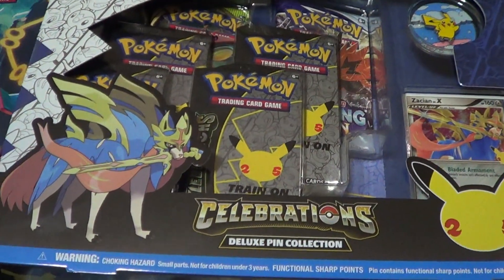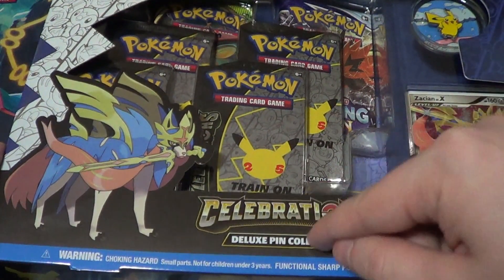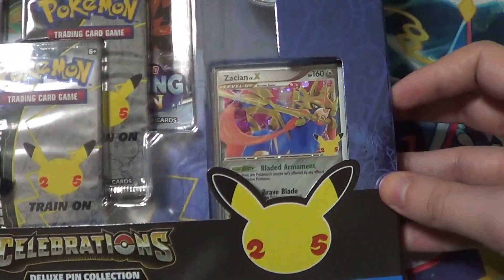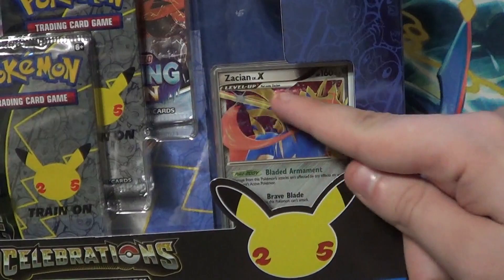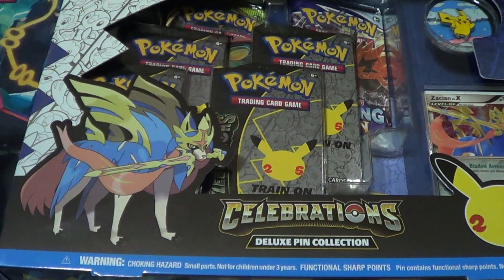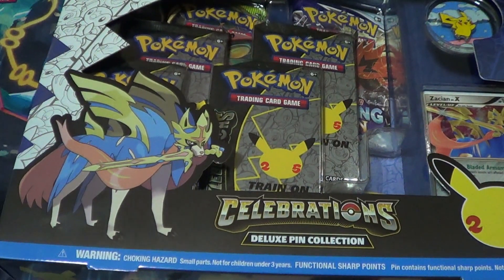But today we are opening this Celebrations deluxe pin collection featuring Zacian Level X. I love how they're kind of bringing back some of these old cards just for Celebrations. I think that's really fun. It really got me excited to see a Level X, a Prime, and a Dark — that really made me happy.